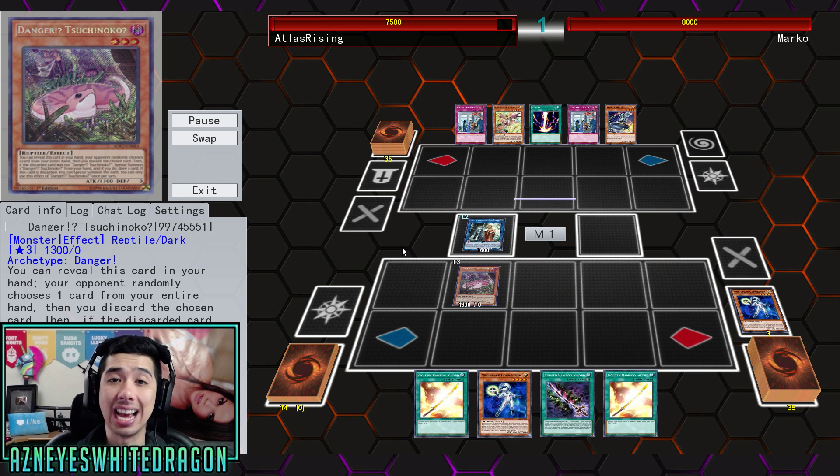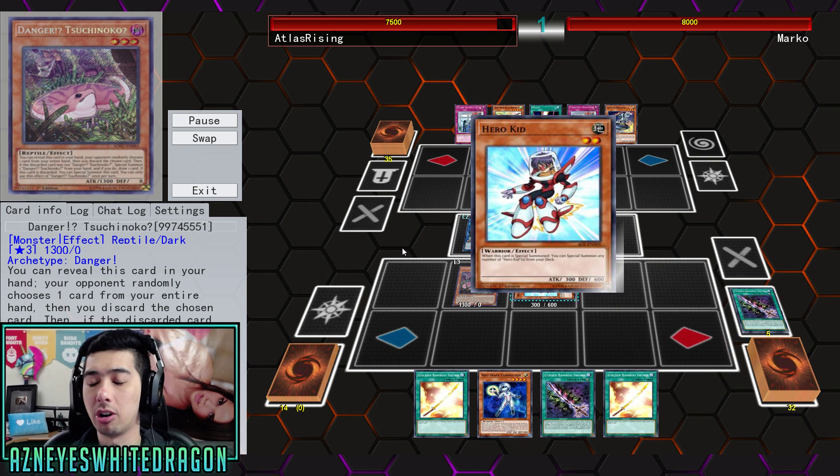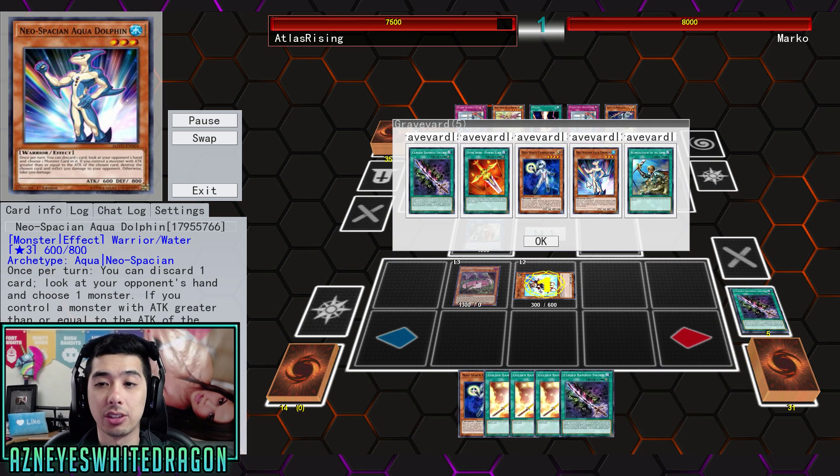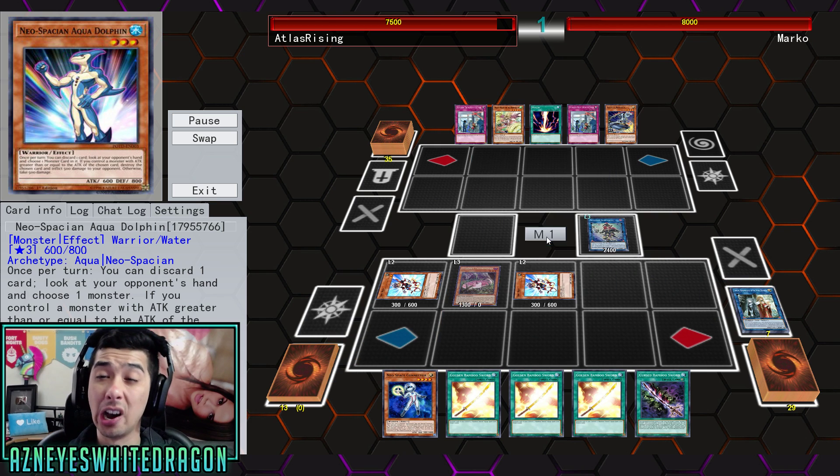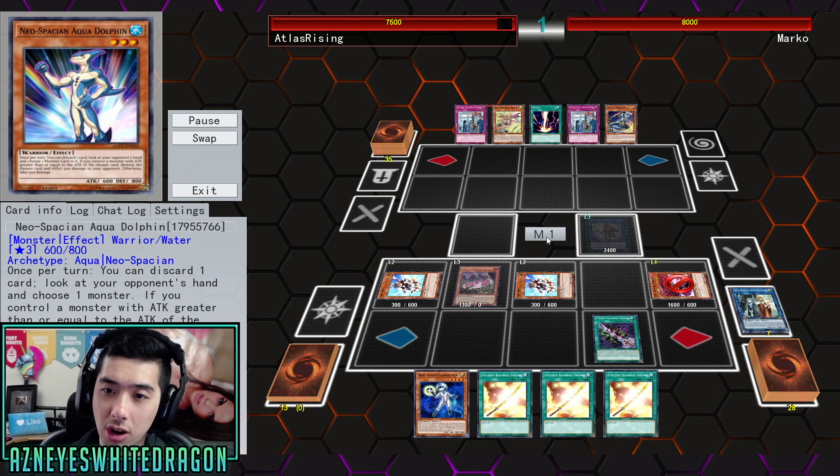We've got access to multiple ways to get rid of some cards. We also have access to the Neospatian Aquadolphin to potentially get rid of any hand traps that your opponent would have to stop your combos.